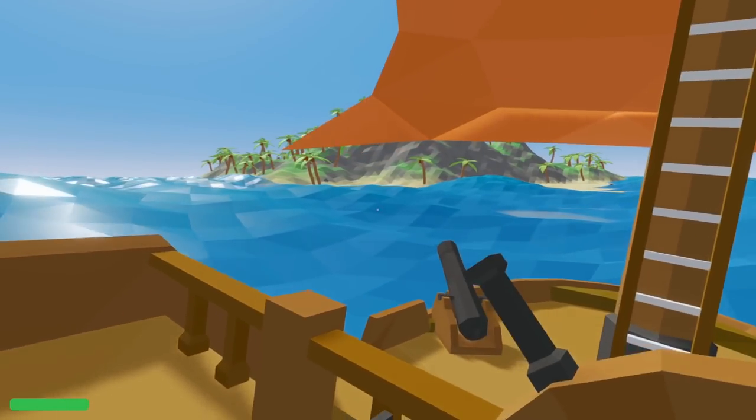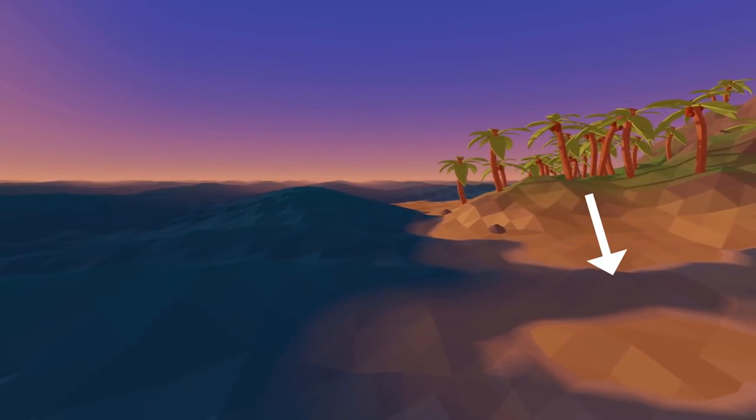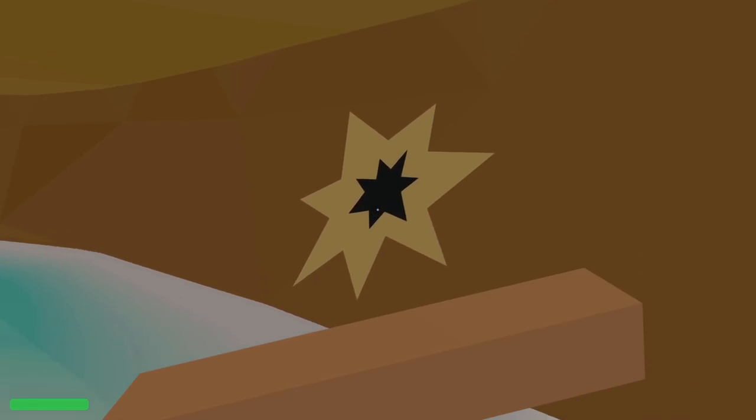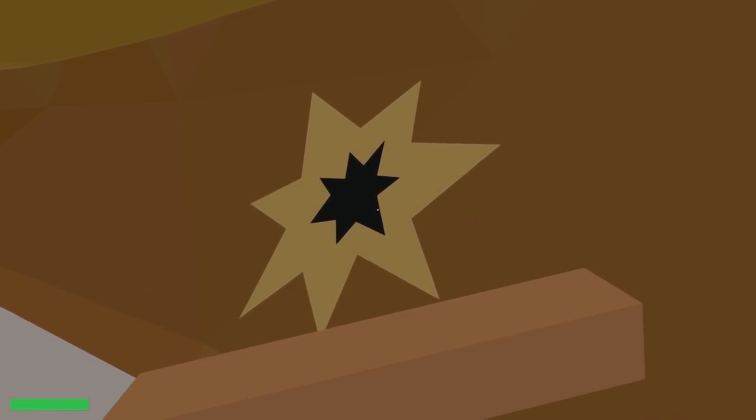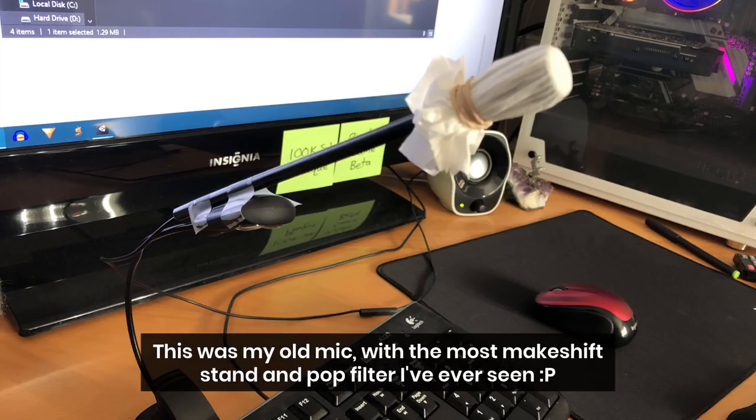Hey guys, my name is Tom, and welcome back to another devlog for my still unnamed pirate game. In this devlog I'd like to prevent waves from slicing through islands, and I'm going to make it possible to repair your ship when it's damaged. I also got a new mic recently, so hopefully there's a noticeable improvement in audio quality compared to previous videos.